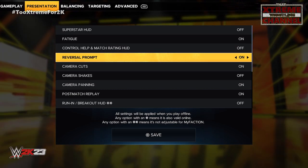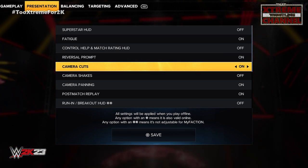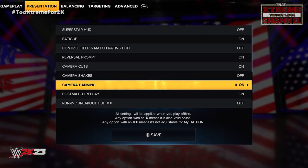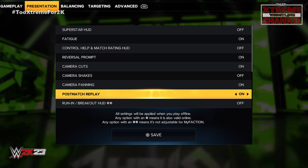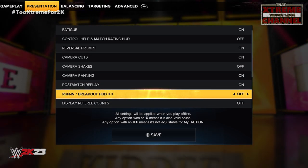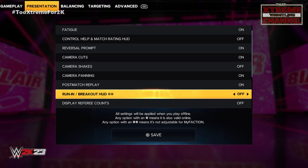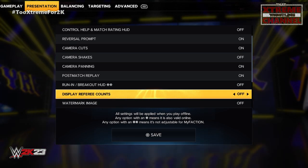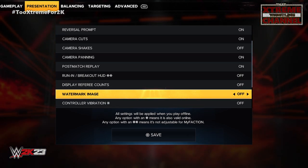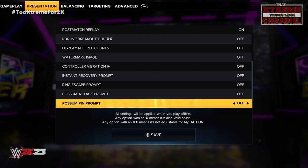Control help and match rating HUD we're going to turn off. Reversal prompt I have on right now because I'm still learning the timing of the moves, but normally I'd turn it off. Camera cuts I like; camera shakes I do not like; camera panning I like the realistic panning so I keep that on. Post-match replay is off by default — I like to turn it on even though it's a little glitchy. Run breakout HUD I turn off for clean entrances. Display ref recounts — if you're a fan of N64 No Mercy and WrestleMania 2000, turn this on. Watermark image and controller vibration — turn them all off.